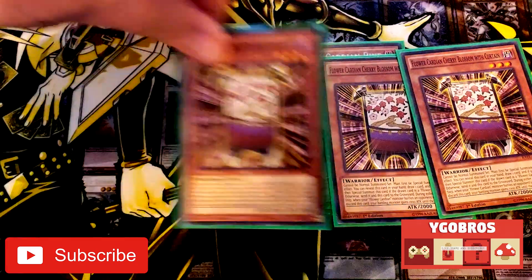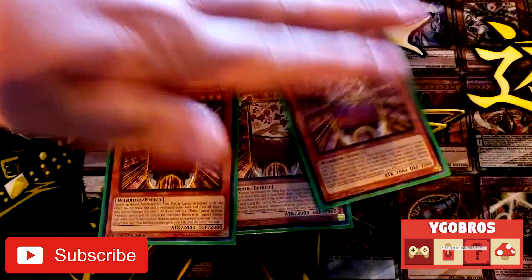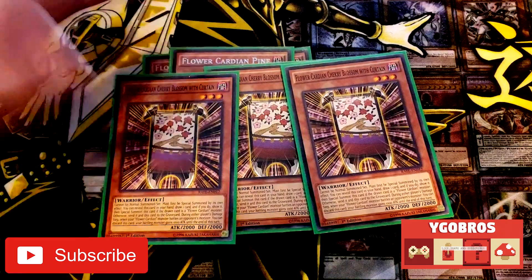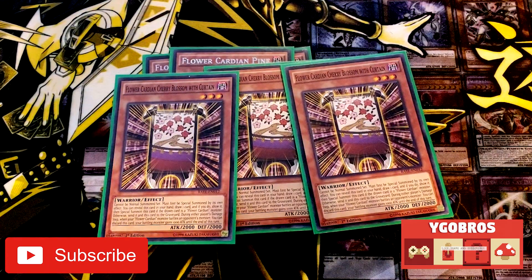Three Flower Cardian Cherry Blossom. Cherry Blossom's pretty cool. The way these Flower Cardians work is that if you have other ones, you get more, and as you keep getting more they all have effects to either draw a card and add it to your hand if it's a Flower Cardian.